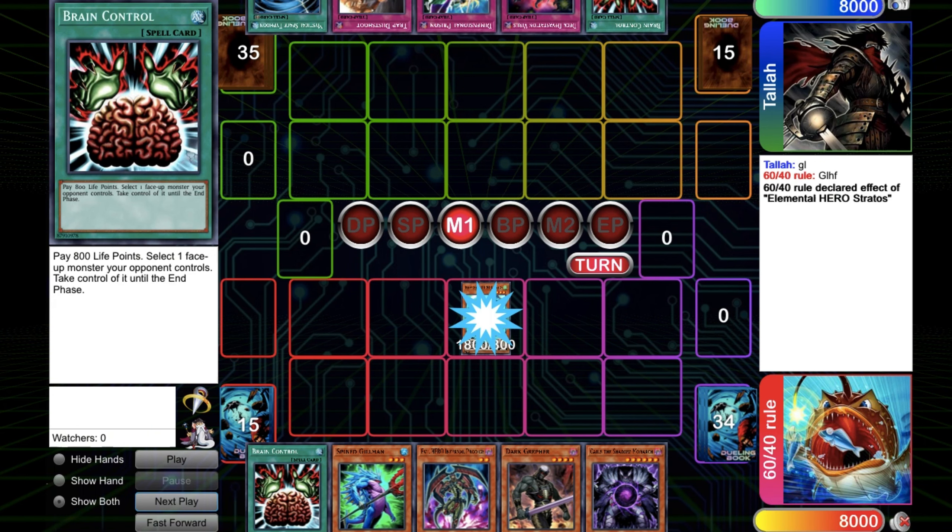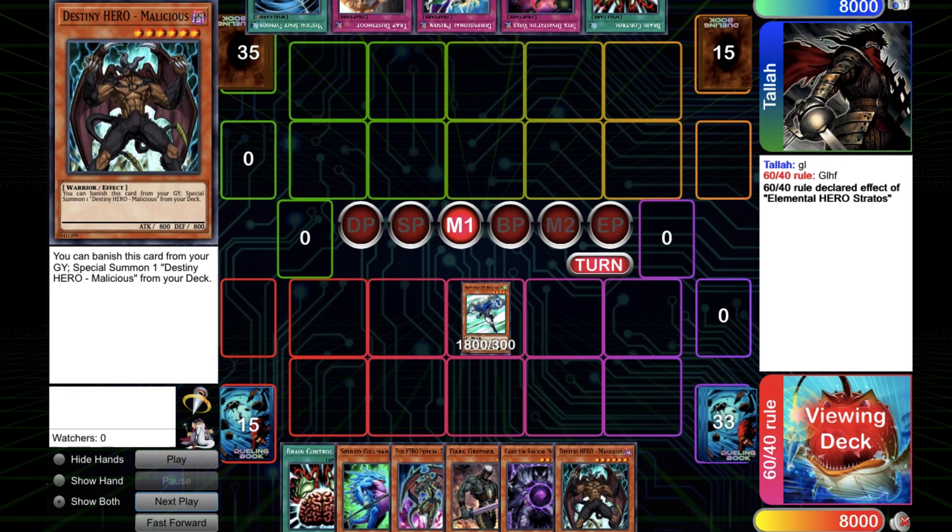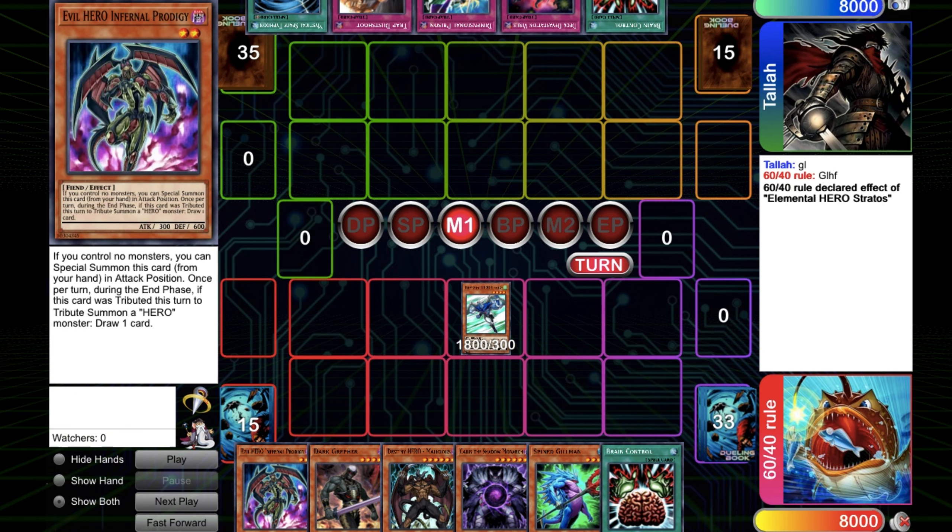I guess you just go for Stratos always and get the Malicious. Now you have a pretty good line with the D.Va Hero, Malicious and Prodigy. But no trap card.